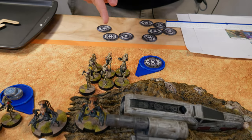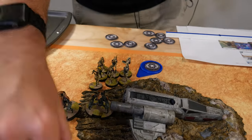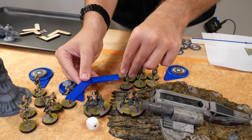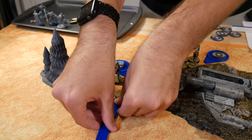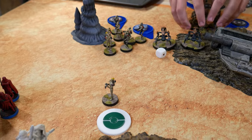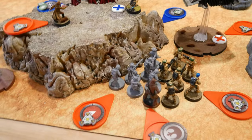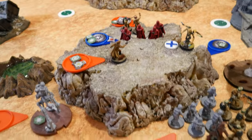I've got these B1s. Normally they would be subject to AI, but I'm going to override. They're going to form and move here, and then move right here. I drew Chewbacca. He is going to take an aim, giving one to himself and his buddy Han, and then he's going to shoot at Grievous.